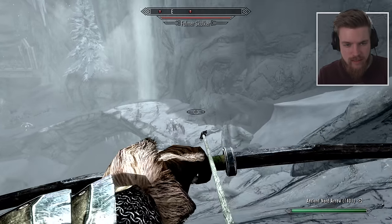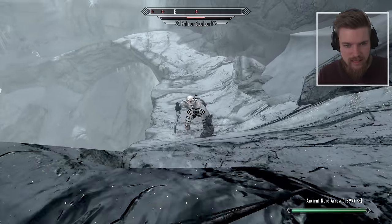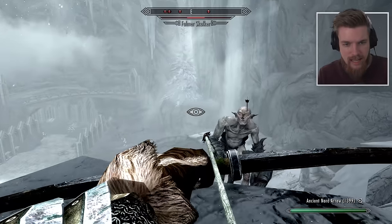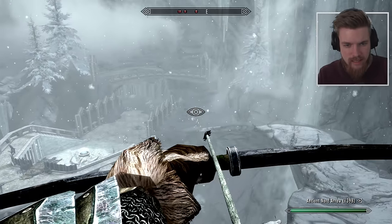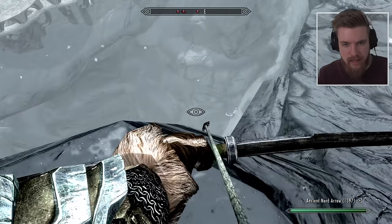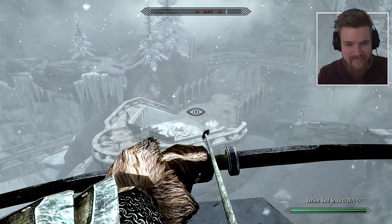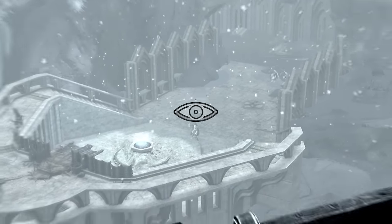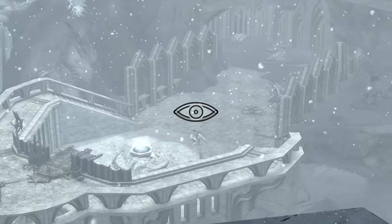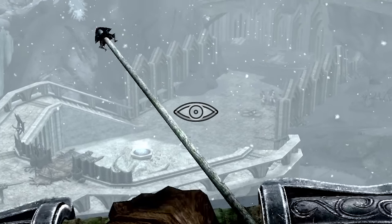Look at this guy — he's behind you. Oh no, he's definitely spotted Lydia. Lydia, save me! Defend me Lydia! We're being shot down here. Look at him fall! See ya. Get wrecked. Raining down hell on this guy. Oh he's paralyzed.